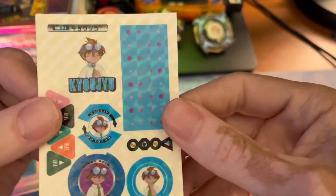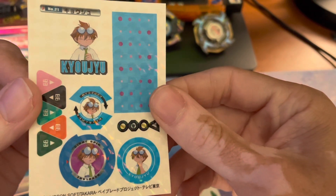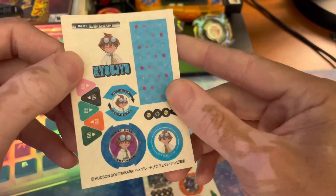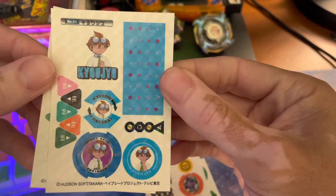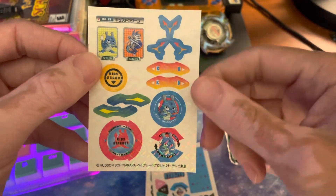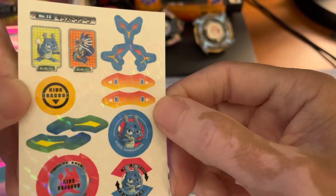Oh hey, look, we got Kenny! That's awesome. These are for — what's it called — the Star Beyblade he used? I forgot the name of it. That's hilarious. Got a Kenny bit ship sticker. And we've got Kid's Dragoon. Very cool.